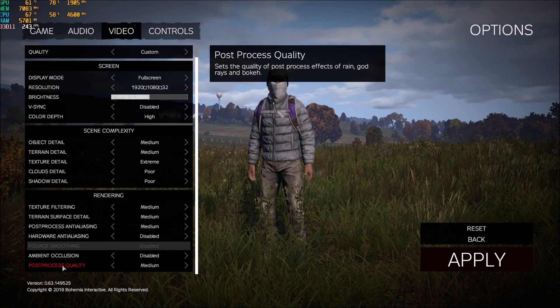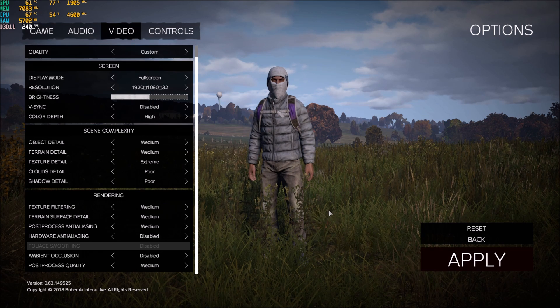Test the post-process quality setting because older GPUs sometimes struggle with the god rays in the forest and stuff like that. So maybe you should put this one at low and you will gain a lot of FPS because your GPU is struggling with the god rays. After that press apply.